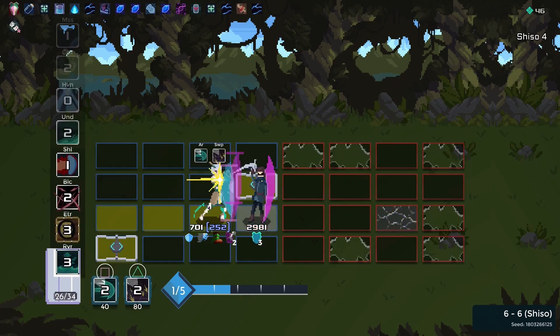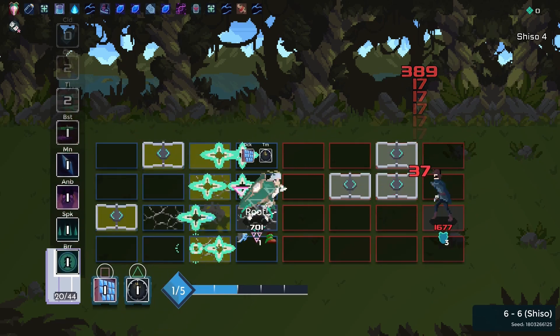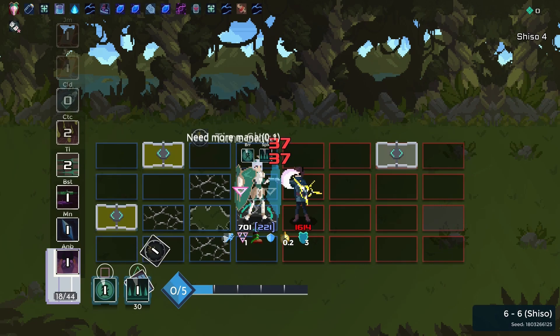Same with Shizo — I came into the fight with 701 HP and took him down with 5 HP more, because I healed while the fight was going on.